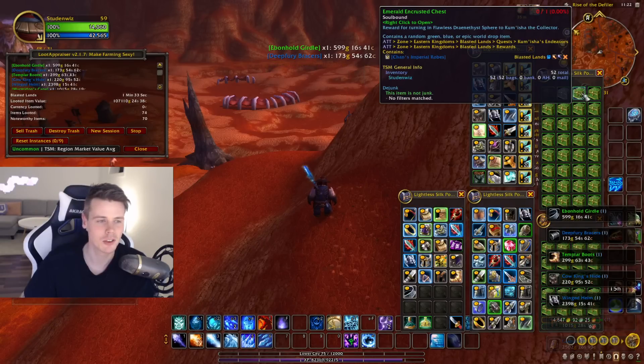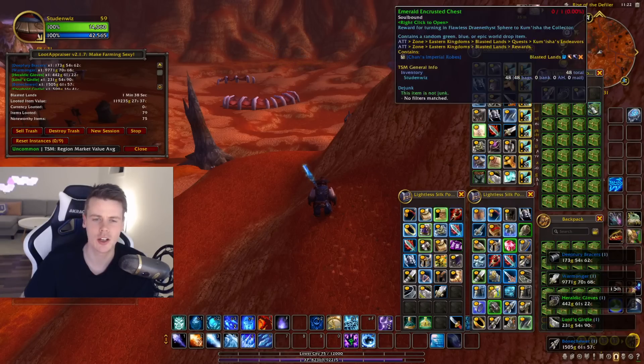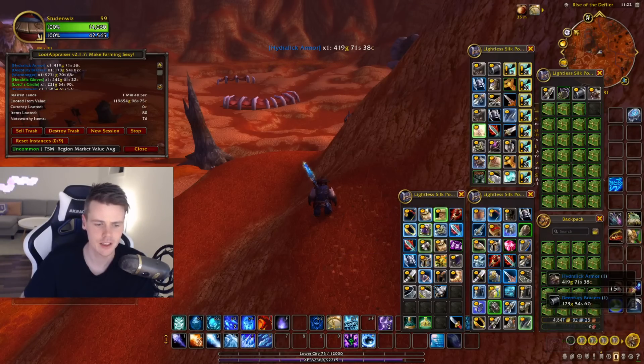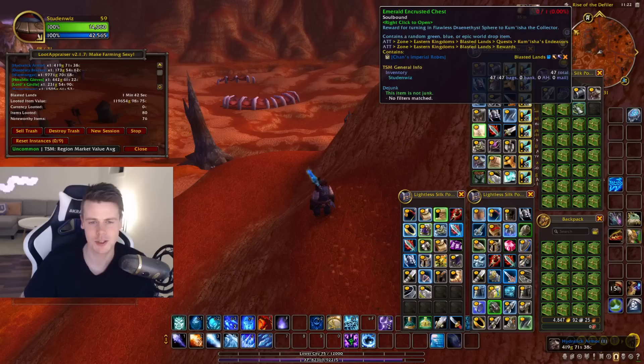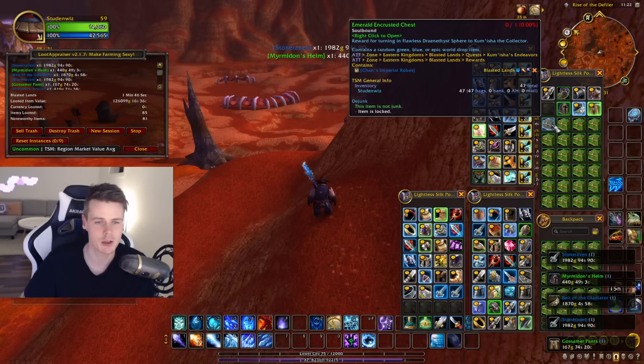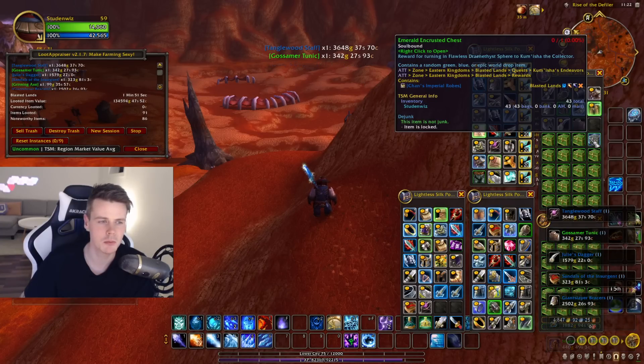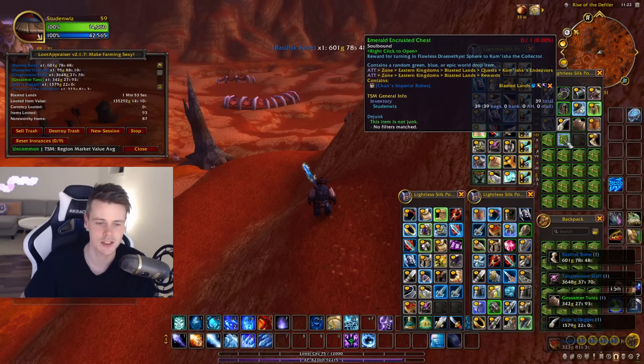We're about halfway through right now. The Warmonger is typically a good item as well — though it's only 1,000 gold on my realm right now. I really do need a Chance Imperial by the look of it, otherwise I would have probably made more gold just selling the quest items.